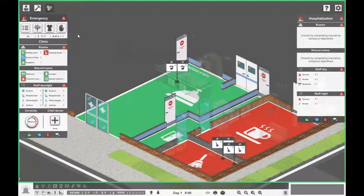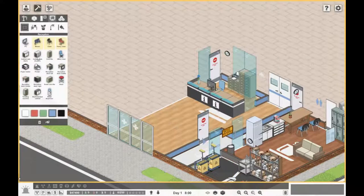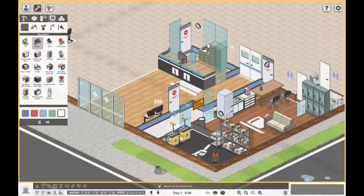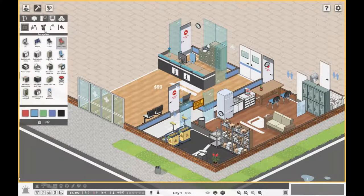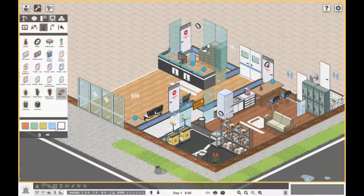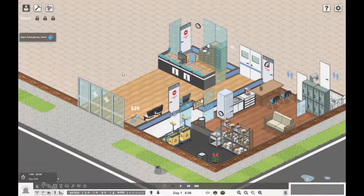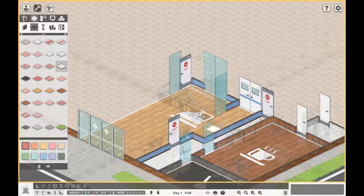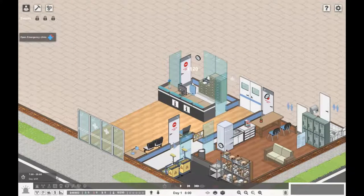What else does our clinic need? Some seating in the reception area for patients. Let's get a couple of white seats, a blue chair, a coffee table, and a lamp. I don't think you normally get too many people sitting in the reception area, so I think that'll do.